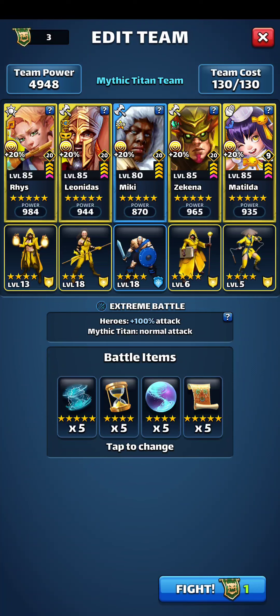Later teams will probably involve Ludwig in the middle and I'll use my second tier of holy heroes, but we'll see. I do think I have a pretty good shot at doing pretty well on this. I haven't really used this full team against a purple Mythic Titan before, so I could probably get pretty high up there - let's see what happens.